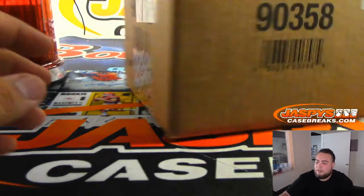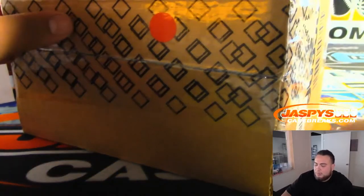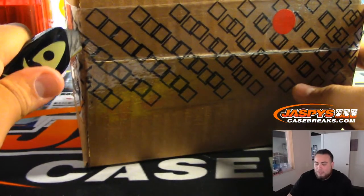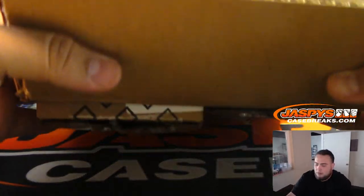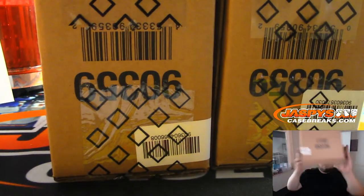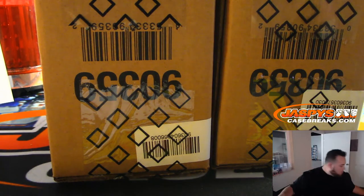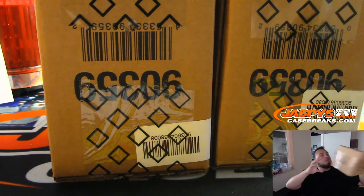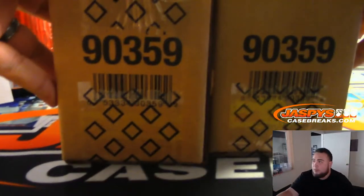Alright folks, fresh case — this is a fresh master, so there'll be two inners of five boxes each. Each inner is supposed to contain one diamond relic, but of course I've broken this many times and there can usually be two, up to three diamond relics. Whoa, what the hell — that's weird. Did I cut through that too hard? It looks like the cases are a little open.